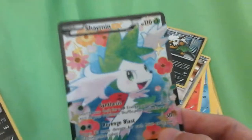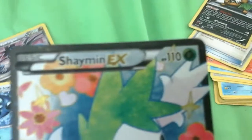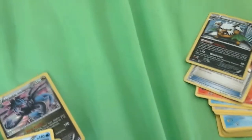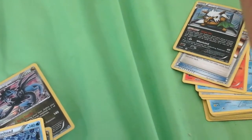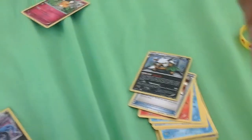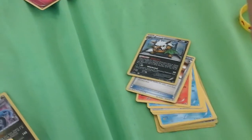This is my only EX right now — Shaman EX. It's got 110 health. Dedenne has 70. Shaman EX has 110 health. Its two attacks are Synthesis, which lets you search your deck for a plant energy card and attach it to one of your Pokemon — shuffle the deck afterwards — and Revenge Blast, which does 30 more damage for each prize card your opponent has taken.